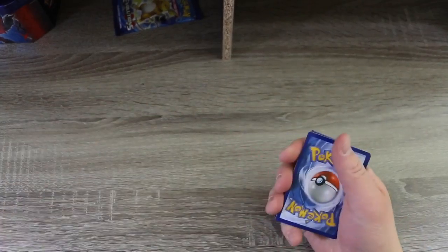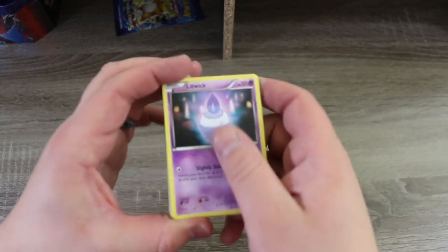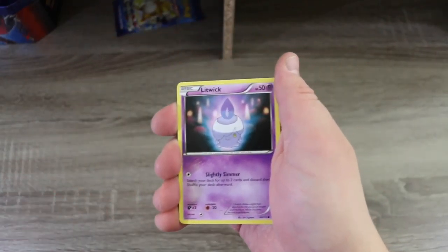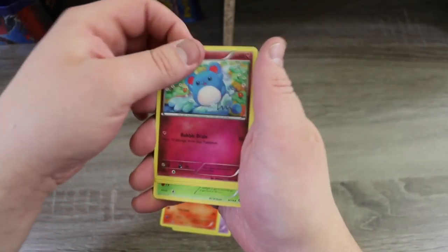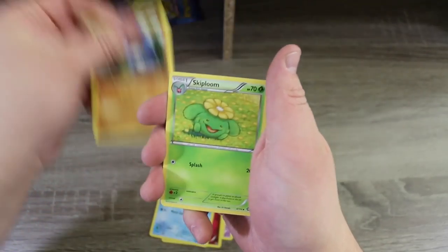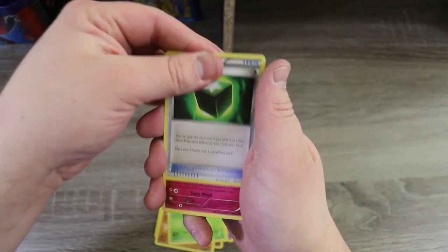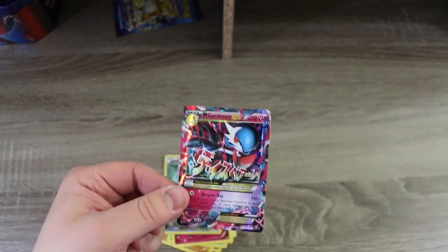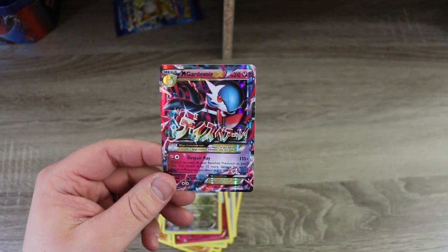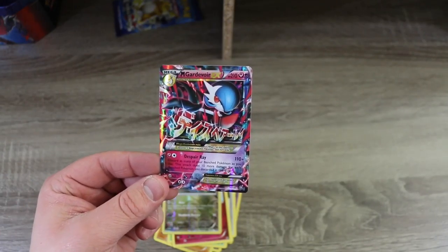Steam Siege — it's just 20 packs we're opening, you'd think there would be something somewhere. We've got a Bittacle, a Ponyta, a Marill, an Oshawott, a Croagunk, a Shiinotic, a Klefki, a Salazzle... and a Mega Gardevoir EX! This is the first of this Mega Gardevoir that we've pulled. And this is the first Secret Rare I have pulled from Steam Siege — I've had terrible luck with Steam Siege.